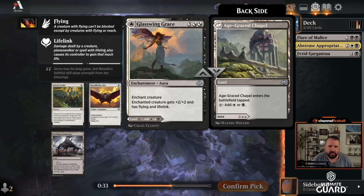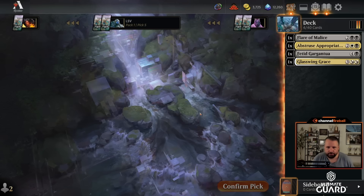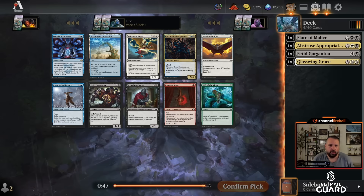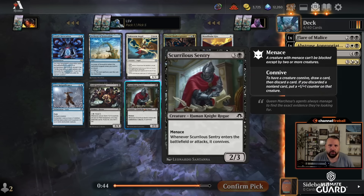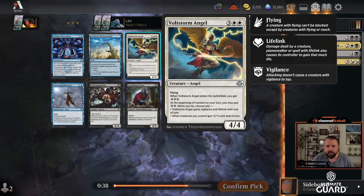Null Master versus Glasswing Grace — I think Glasswing Grace is better, this card is really messed up. And now there's a Volt Storm Angel as well as Scurrilous Sentry, Mandibular Kite, and Fetid Gargantua, as well as Horrid Shadow Spinner. The angel's pretty decent: five mana four-four, you get three energy, it's got flying, and in combat you can either give all your creatures vigilance and lifelink, or other creatures get plus-one plus-one — but you have to spend two energy.